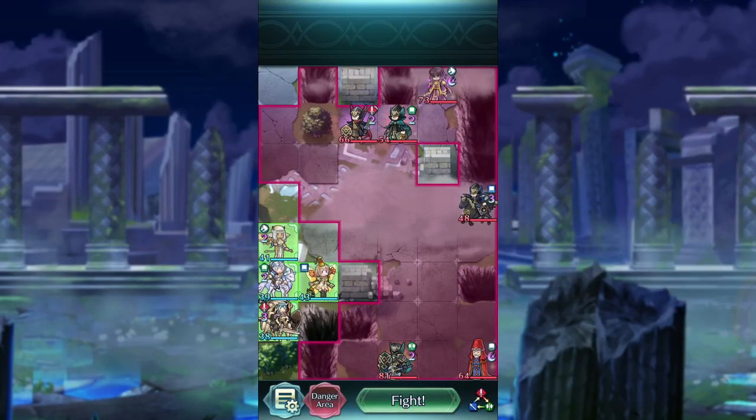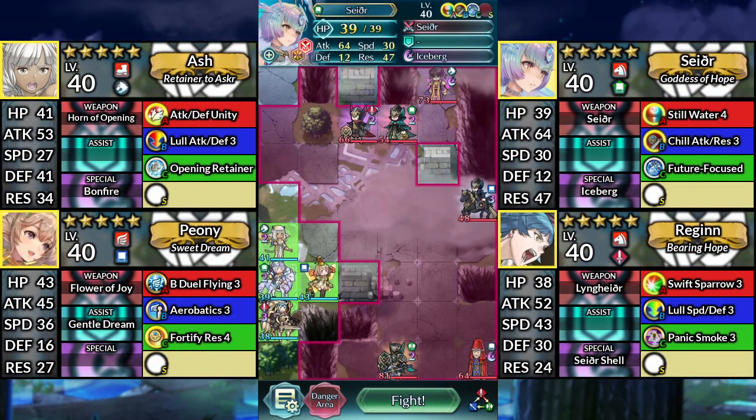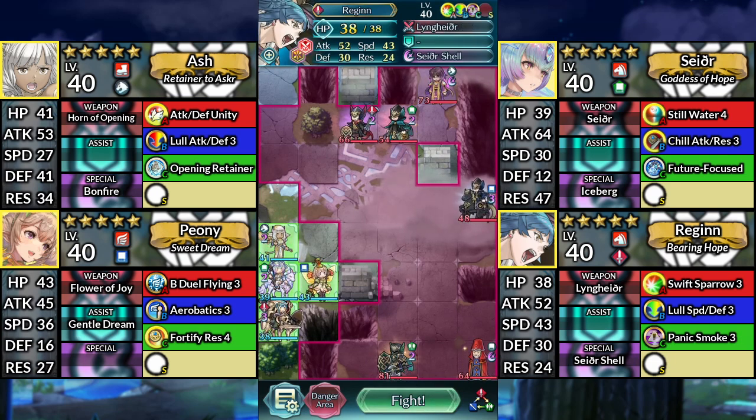Hello everyone, and welcome to Gotoh and Fomortiis Infernal. We have Ash, Sather, Peony, and Regan. We'll be using no Sai or Sacred Seals.